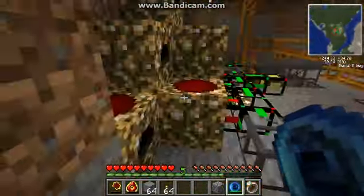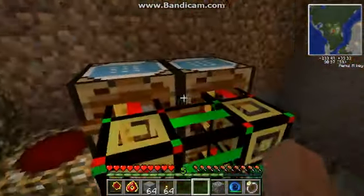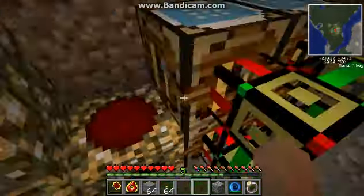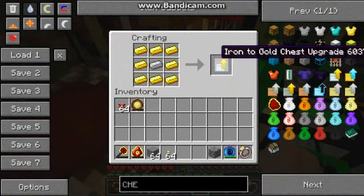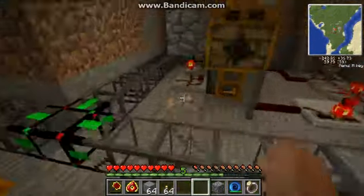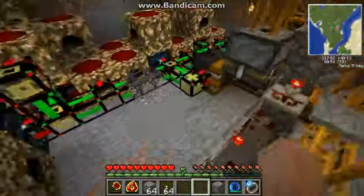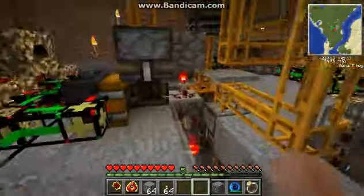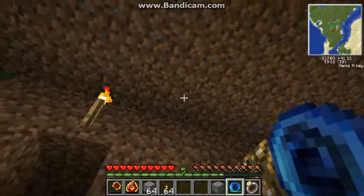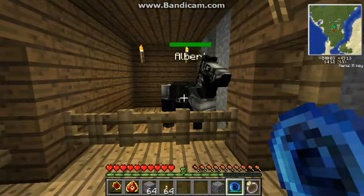That's pretty much it, guys. I've got logistic systems supplying all the different upgrades — like there's a crystal chest, the normal chest, iron chest, and all that stuff. That's pretty much it. This has been the chest shop, and it basically just upgrades your chest to different tiers of chests, which is pretty neat. This has been CoinsetMine7 from CoinsetMinecraft. Have a great day!